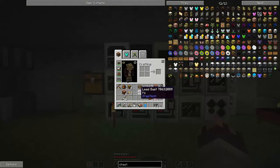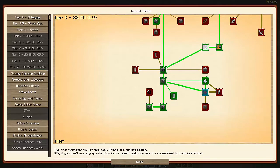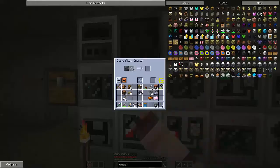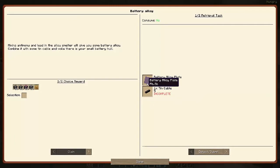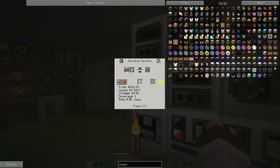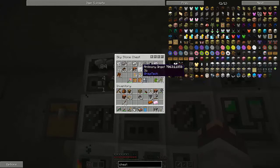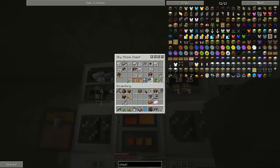That didn't take too long, and I got my 32 lead dust. After the 32 lead dust, it wants me to make this battery alloy — pretty simple stuff. Battery alloy just needs to be in the alloy smelter. It's a combination of four lead to one antimony to get five battery alloy ingots. I have been converting as much of my antimony as possible from nuggets into ingots. It wants me to make 10 plates, which I should be able to put into the bending machine at 24 EU.